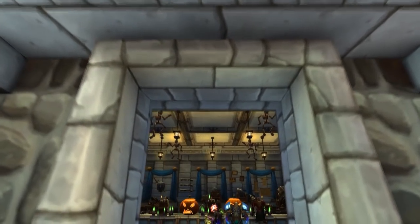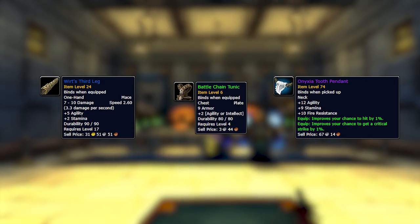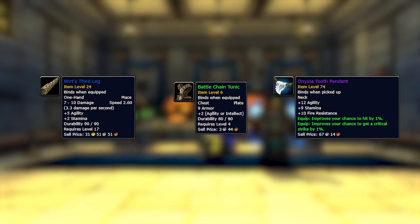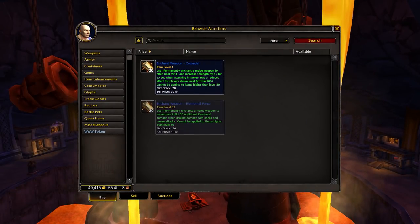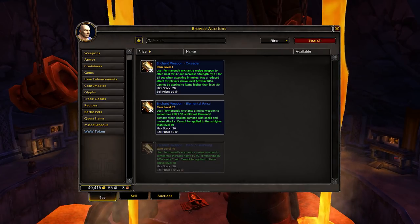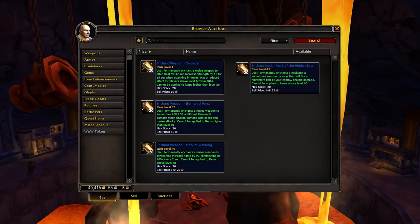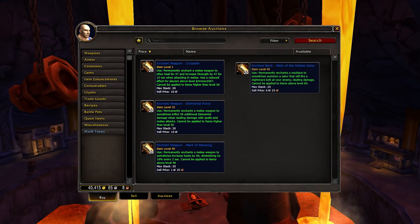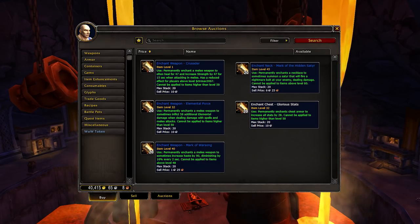Enchant those heirlooms by buying enchants from the Auction House or crafting them yourself. The only 3 enchants that are important are the weapon, chest and neck slot, as their power when scaled down is still ridiculously strong. Use Crusader for strength users as it's ridiculously overpowered at low level, Elemental Force for non-strength melee characters, or Mark of Warsong for any other spec. For the neck, use Mark of the Hidden Satyr, a proc effect that deals non-negligible damage. For the chest, use Glorious Stats.